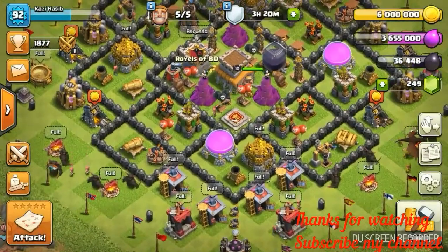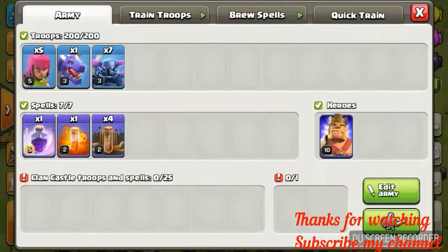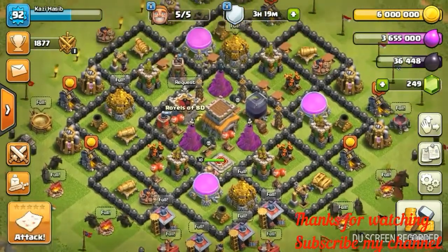Hi guys, this is Raphael here. Today I am showing you a tunnel, a new attack. If you want to do this attack, you need 7 Pekkas, 1 Dragon, 5 Archers, 4 Earthquake Spells, 1 Poison Spell, and a Rage Spell, and a Master Barbarian King. Let's attack!